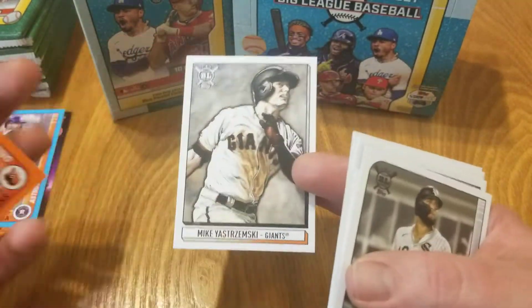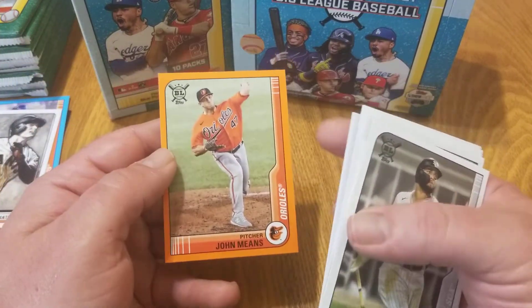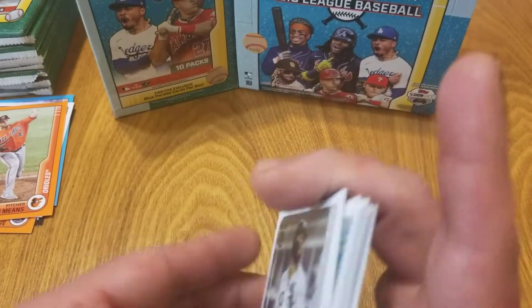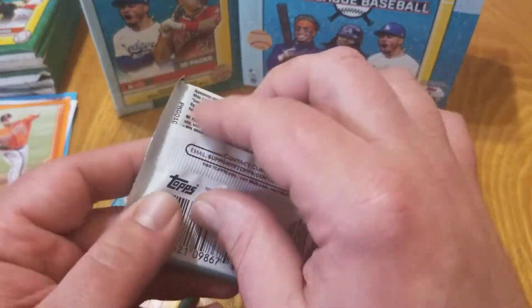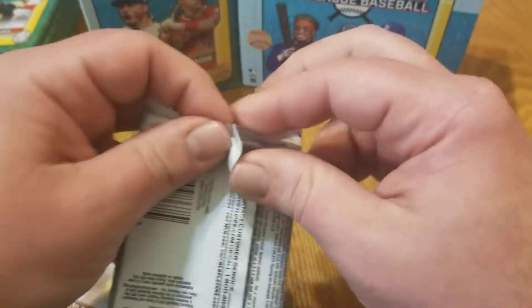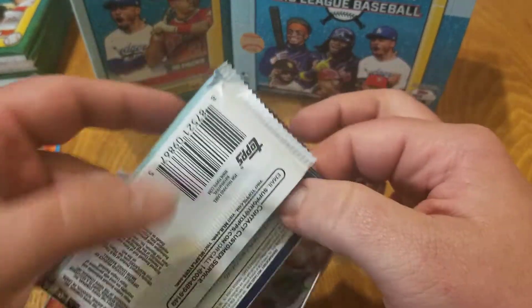Art of the Game — Mike Yastrzemski. I'm a Giants fan so I definitely like that one. Another team color match with the orange parallel: the Orioles — John Means. He's going to miss this whole year and probably part of the beginning of next year with injury, but hopefully he can come back. The Orioles are in need of all the pitching and talent they can get at the moment.